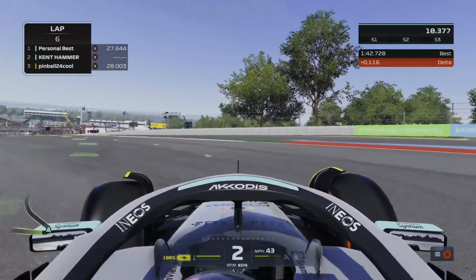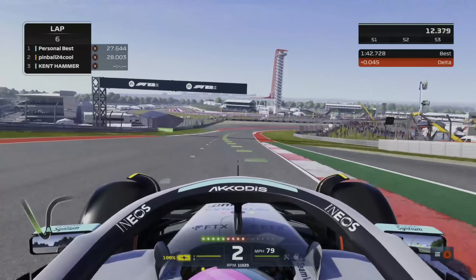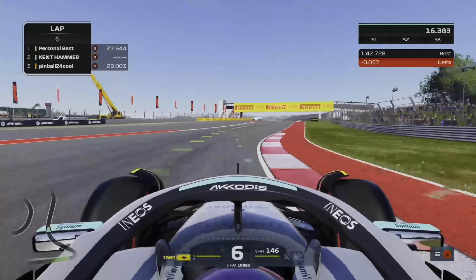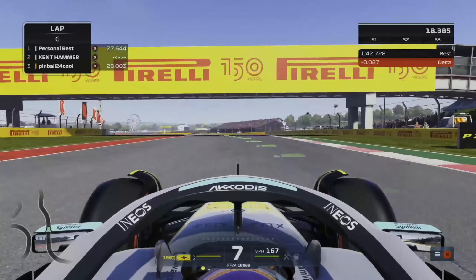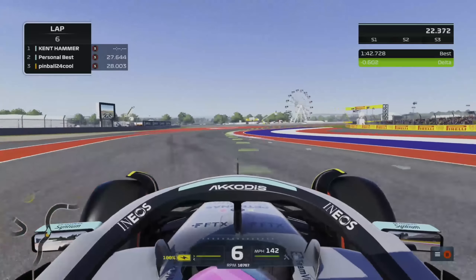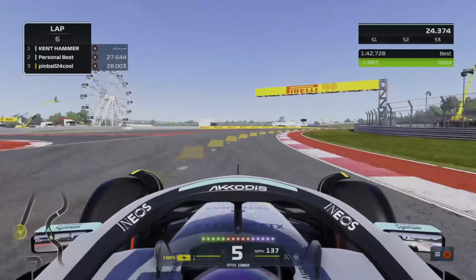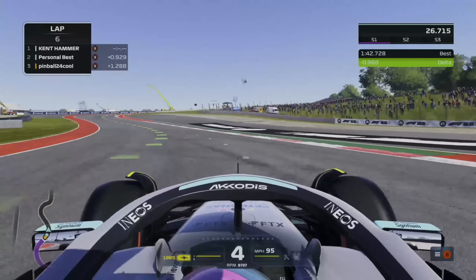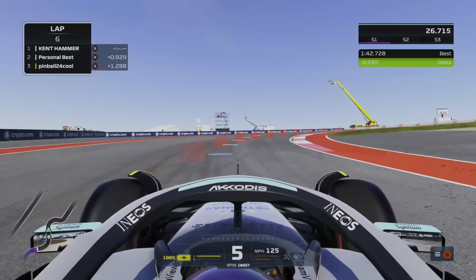I'm going to be taking part in the Daniel Ricciardo Challenge at the Austin Grand Prix. All you've got to do is go into time trial mode and then set the equal cars — all cars are equal. Obviously you've got to do a completely clean lap, so if you go off at all you'll have an invalid lap.